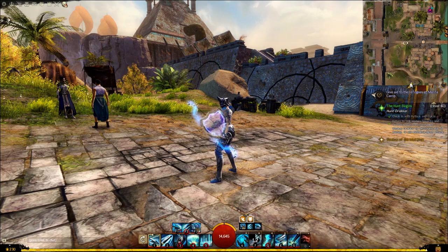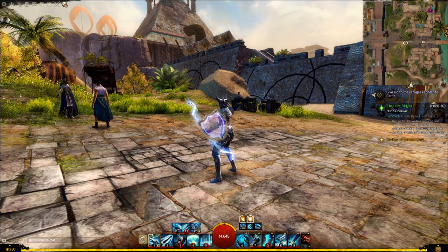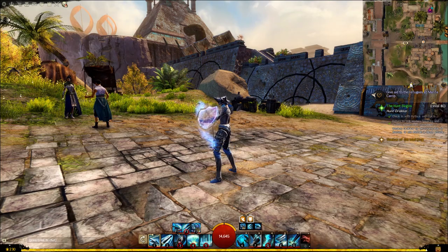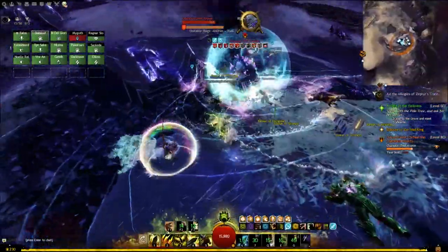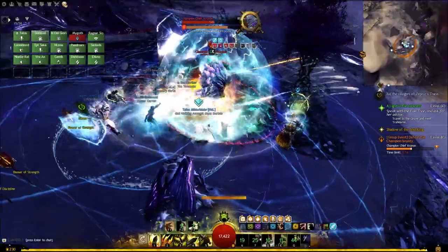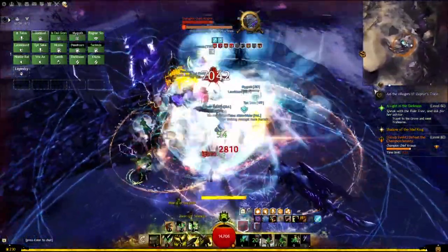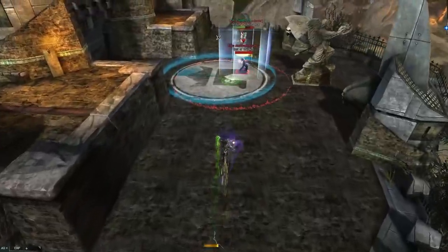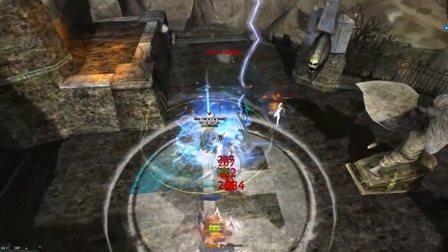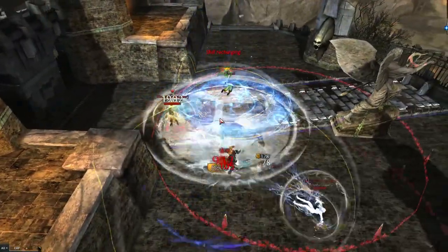A lot of boons and conditions also have a visual effect associated with them, which you can use to make snap decisions. However, some indications are not really visible during all the effect explosions of combat, so you can always see exactly what effects are on you, your allies, or your target by looking just underneath their portraits, or in your case, the status bar. This can take some getting used to, but it's quite important for player versus player, as you'll want to take boons and conditions into account before acting.